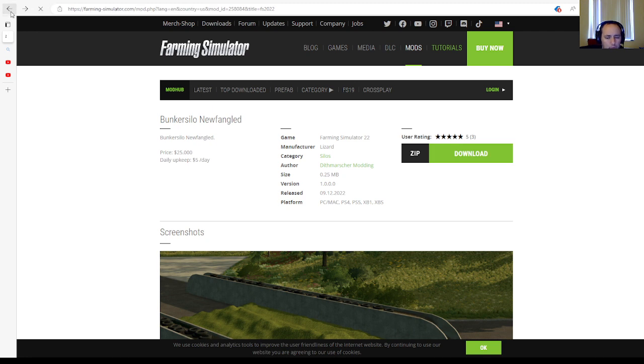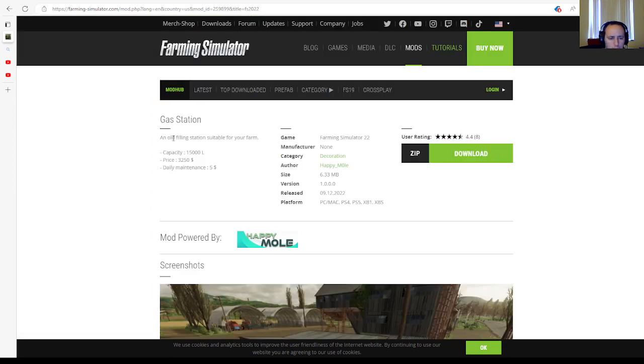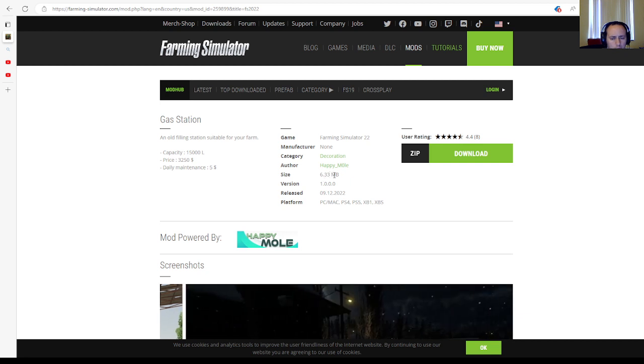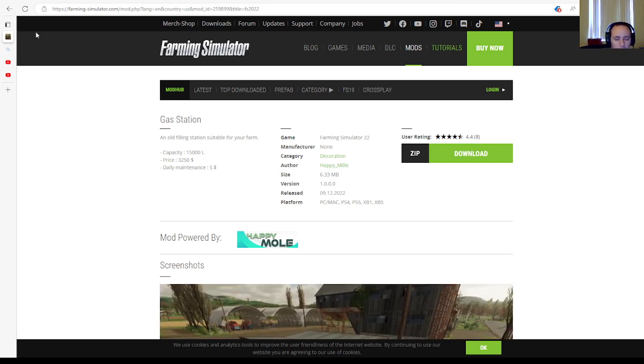Next is the Gas Station by Happy Mole, rated 4.4 stars with 8 user ratings. An old filling station suitable for your farm. Capacity: 15,000 liters. Price: $3,250. Daily maintenance: $5. Category: decoration. File size: 6.33 megabytes. Version 1.0.0.0. Released 9th of December 2022, available for PC, Mac, PlayStation 4, PlayStation 5, Xbox One, and Xbox Series S.